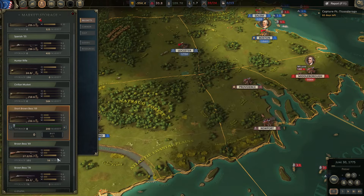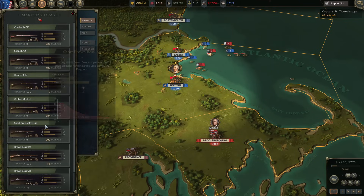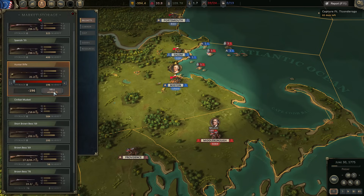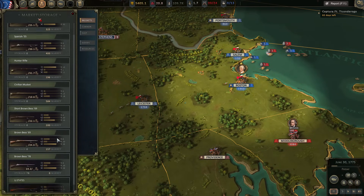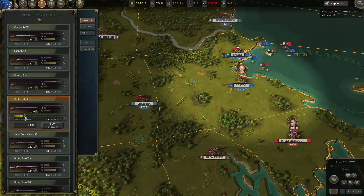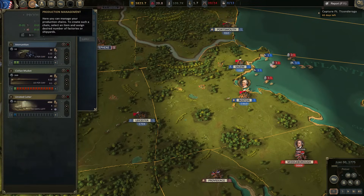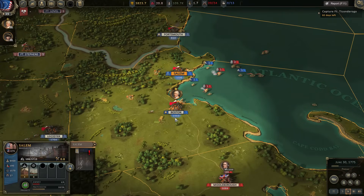We can't even buy civilian muskets — we don't have any. Almost everyone's missing civilian muskets, so let's get rid of the Hunter Rifles — that's four grand. We'll sell the Brown Best 69s and the Brown Best 78s as well. Then we're going to buy around 269 additional civilian muskets and purchase more later. We're trying to build our own too, which is semi-helpful but not going crazy on them.